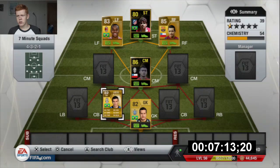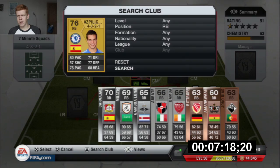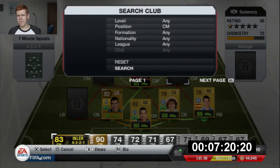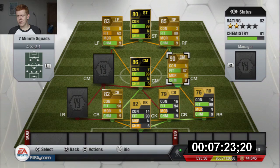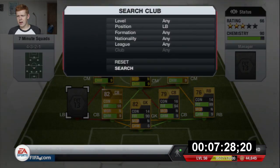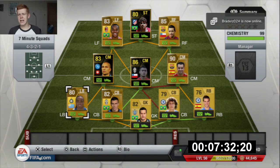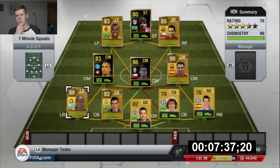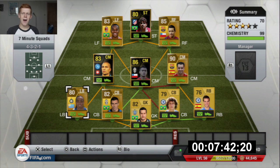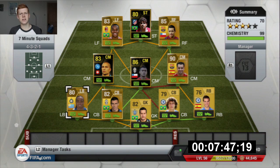The two centre-backs are going to be Lucio and David Luiz. Right-back is going to be Al Pacueta. Centre-mid, we've got Xavi — Xavi gets a nine chemistry — he does. The other centre-mid is going to be Inla, and the left-back is going to be Pereira. We've built another team in seven minutes, which I'm pretty happy with. We're going to go into a match now and see how this team can play.